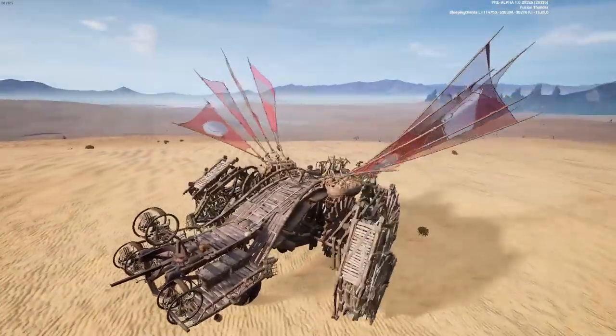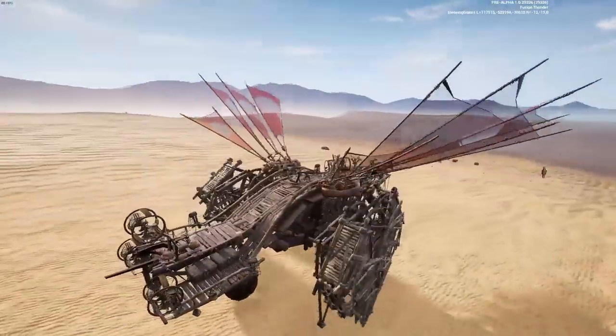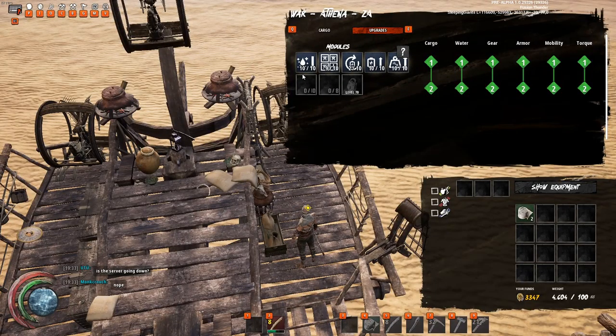A quality walker gives the overall hull a bit more HP. You will gain an extra module slot for each quality past 10. So if your walker is quality 10, you will get one extra slot. If your walker is quality 20, you will get two extra module slots.